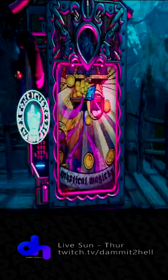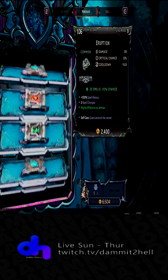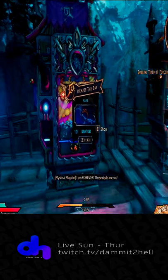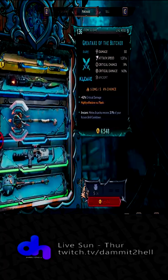Next up we have Mystical Magic. Mystical Magic sells rings and spells. And finally the Warsmith. The Warsmith sells ammo, guns, and melee weapons.